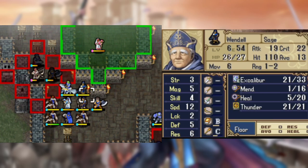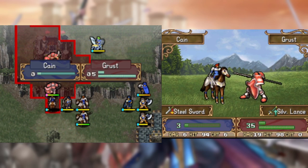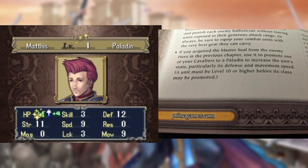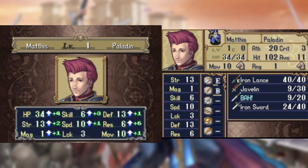Anyway, with the sniper out of the formation, it's easy to pick him off, grab Minerva, the Master Seal, and the Speedwings without much issue. I also stock up on door keys in case I need them. The guide orders us to promote a cav first, even though it'd be easier to promote Seda so she can reclass to a paladin to recruit Jake easier, but oh well — it's Mathis time, baby.